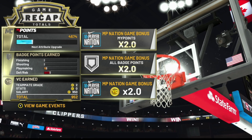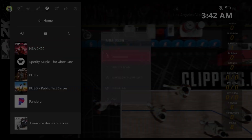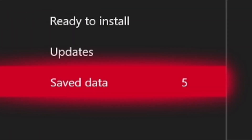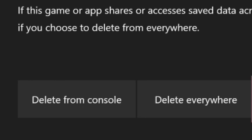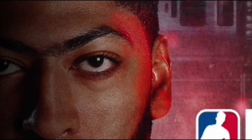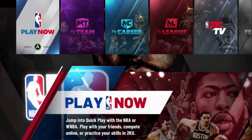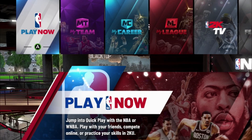To keep spamming this over and over again, hit the middle button on your Xbox, click Start on NBA 2K20, go to Manage Game and Add-ons, go down to Save Data, click on your user profile, and hit Delete from Console. Do NOT delete from everywhere or you'll lose all of your players. Then go ahead and reload the game.